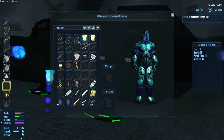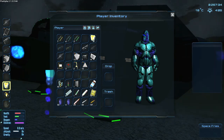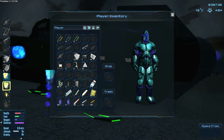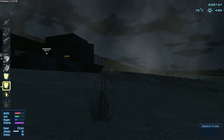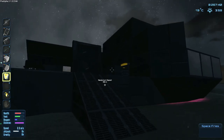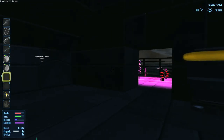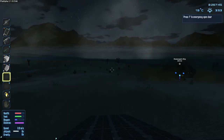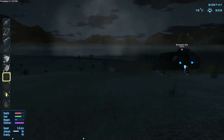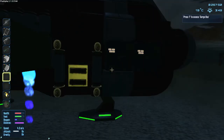Do we have anything in these containers? We should eat these space fries we've made. We also have some stuff in the food processor that's going to go bad - let's eat those. We need oxygen so let's use our oxygen refiller right here.